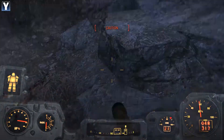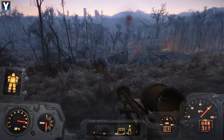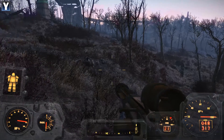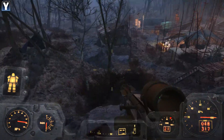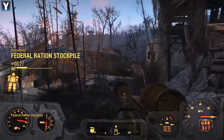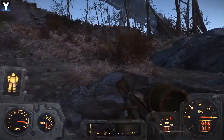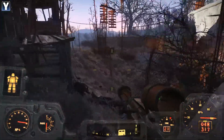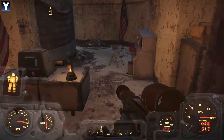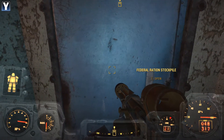Going down. Right then. Ah, there you are, Dogmeat. Good to see you. Let's go check this out. I think we killed all of them. The Federal Ration Stockpile. The lower level's down there. Where? The hell with it - I'm sure I'll find plenty myself. Here we are - Stockpile Reception Terminal. Can't do that while I'm in power armor. Well, who gives a damn?